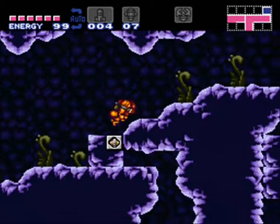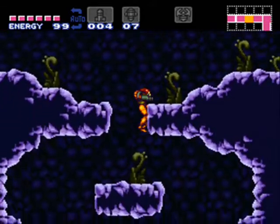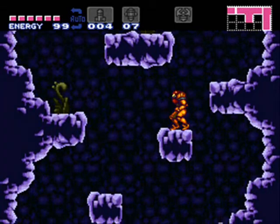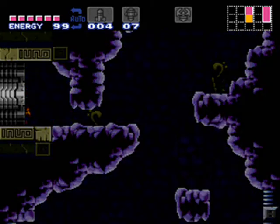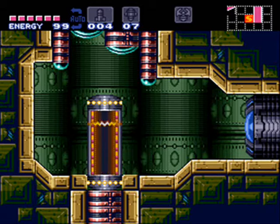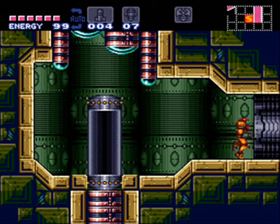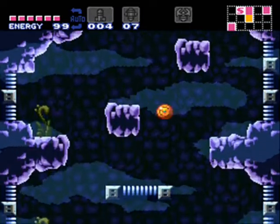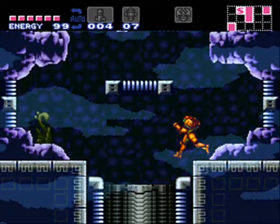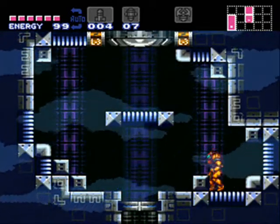Power bombs — I would like those. Even more power bombs. A save point — I will definitely save. That Mother Brain fight is actually very similar to an idea I have. Level 3 lock.